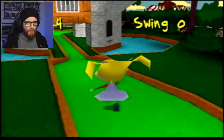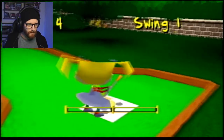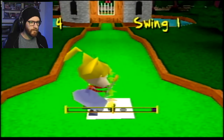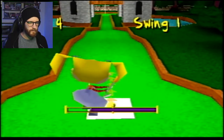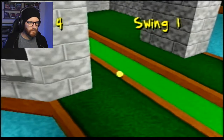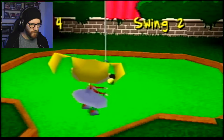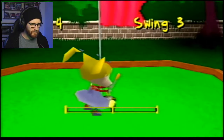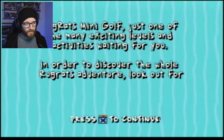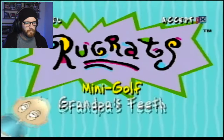Hole three. Where's my ball? Angelica - I think that's her name. Oh so close. Nice and soft. Rugrats Mini Golf - just one of the many exciting levels and activities waiting for you in the whole Rugrats adventure. Lookout four. Now we're going to try Grandpa's Teeth.